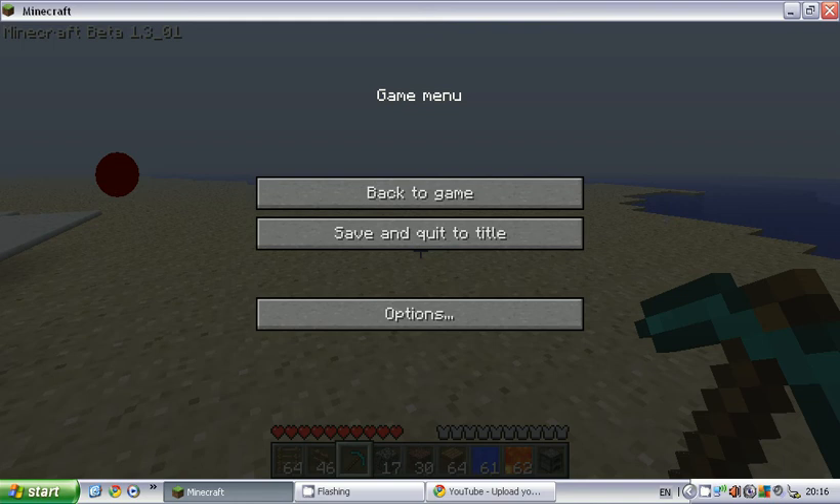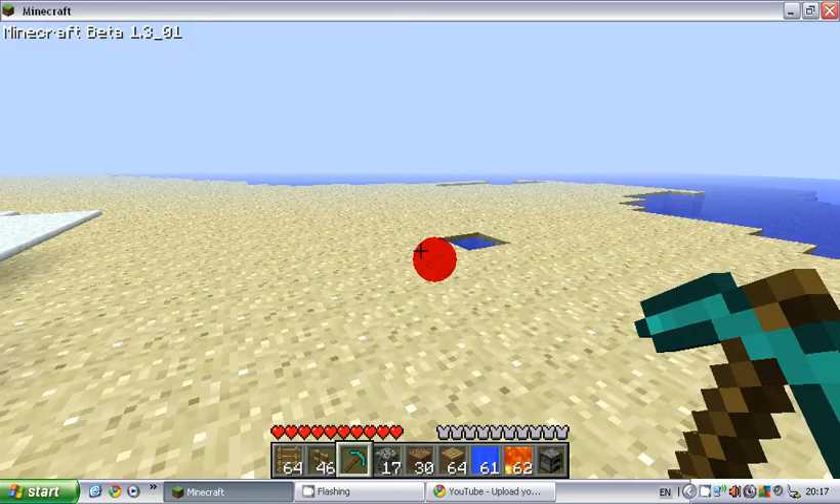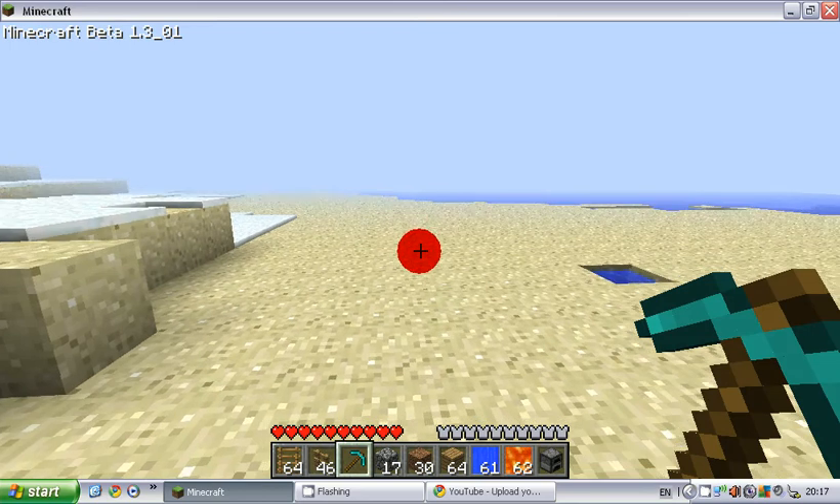Now, I'm going to show you how to make a waterfall. It's rather an easy thing to do. You just basically need water, stone, cobblestone, whatever you want. The main thing is you need water.